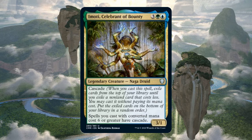Imoti, Celebrant of Bounty is a 3/1 Naga Druid that costs 5 — 3 and Simic. It has Cascade, and says spells you cast with CMC 6 or greater have Cascade. Cascade currently appears on only 36 magic cards, and only 11 in Simic colors. When you cast a spell with Cascade, you exile cards from the top of your library until you exile a non-land card that costs less. You may cast it without paying its mana cost, then put the exiled cards on the bottom of your library in a random order. In our Imoti deck, since Imoti costs 5 mana, if we only use one card that costs 4 mana or less, casting Imoti will automatically cascade into that one specific card — but that's very extreme and we're not doing anything like that.